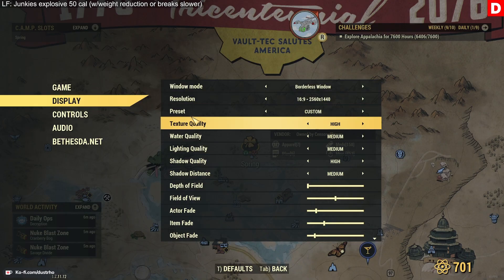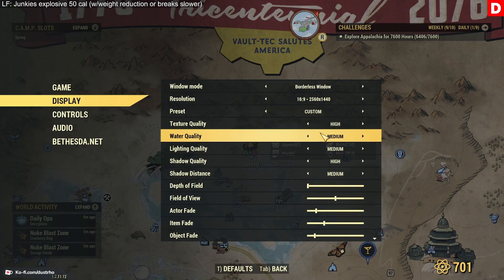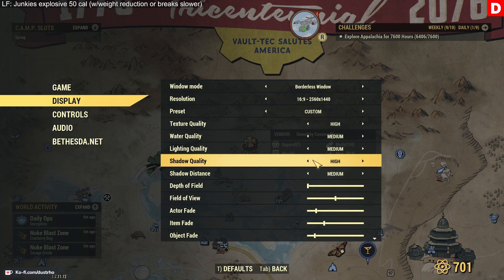I change texture quality to high — anything less than high, you really see the degradation in fidelity. Water quality: medium. Lighting quality: medium. Shadow quality: high. Anything less than high it's very pixelated and it just takes away from the immersion of the game, so I leave it at high.